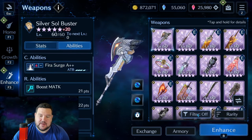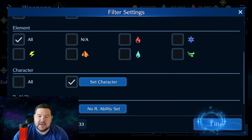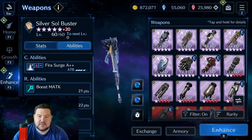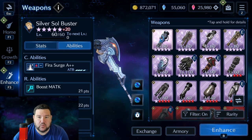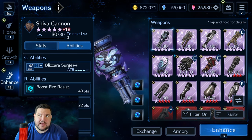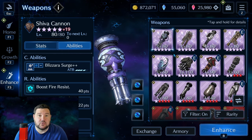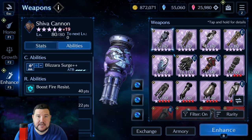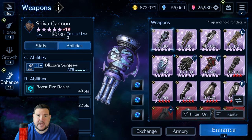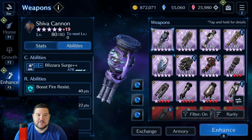Barret is one of those characters that did not get much love — in fact, one of the least amounts for a really long time. But recently, maybe in the last three or four months, he's been getting some stuff that's been super useful and actually finding play in some high-difficulty content. I'm thinking some guild battles, some crash battles, so he's come onto the radar.